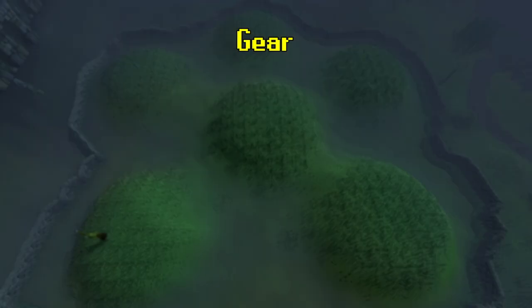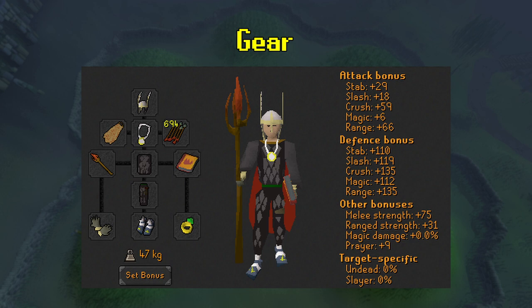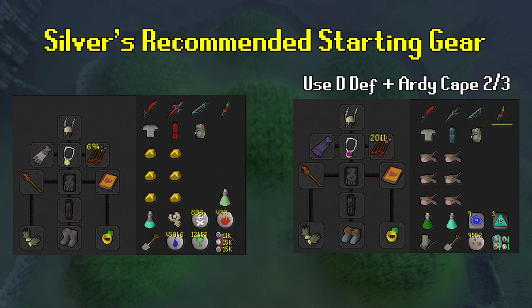Now on to gear progression. Given how weak the Barrows brothers are to magic, the goal is to maintain a positive magic attack accuracy. This is easily attained without using magic gear, so it's unnecessary to bring it. You really only want to bring magic gear that adds an attack percent bonus, and I'll mention the affordable ones as we go. There are a few key differences between Iron Man and Main Accounts. On the left is the minimum gear setup for an Iron Man, and on the right is a minimum gear setup for a Main Account.